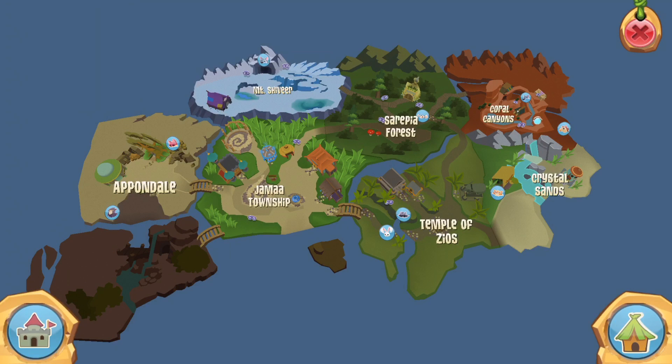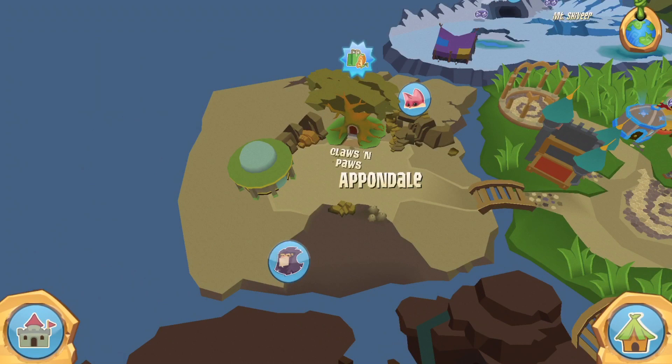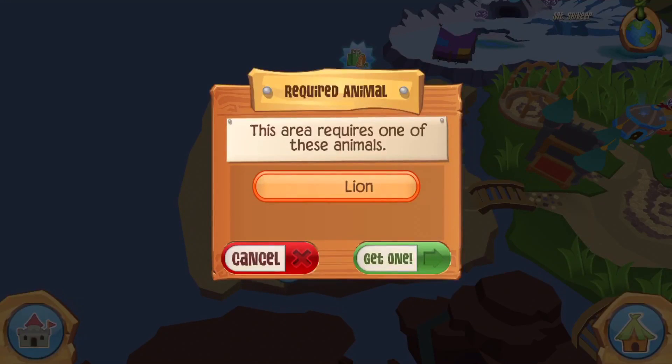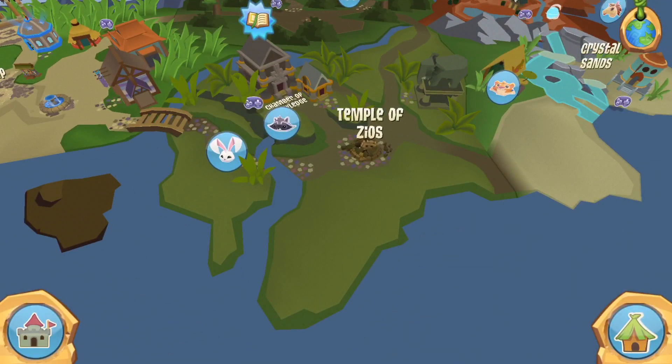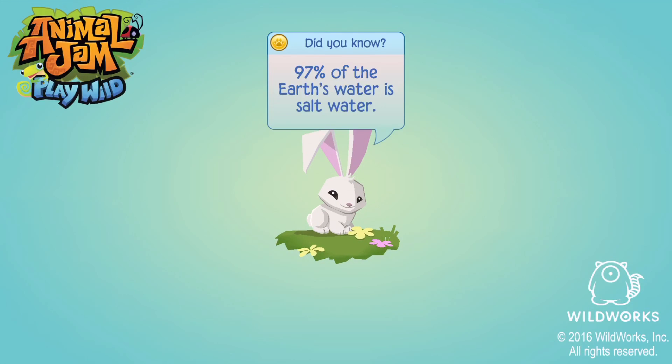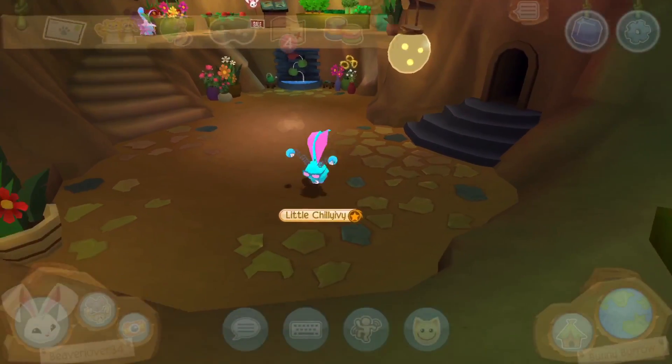If you see this castle button, it shows you all the epic dens and you can go to different places. Some haven't opened so you can't press those. You see these animals? If you press those, you need a certain animal to go in there. I'm going to go to the Bunny Burrow since I have two bunnies.